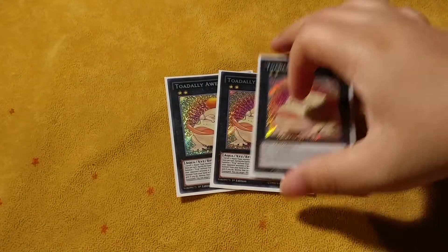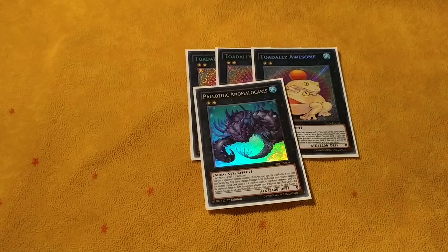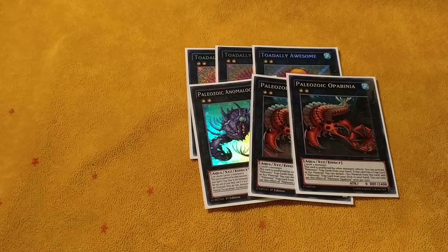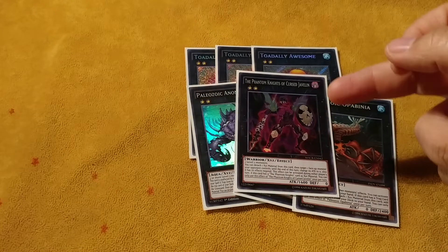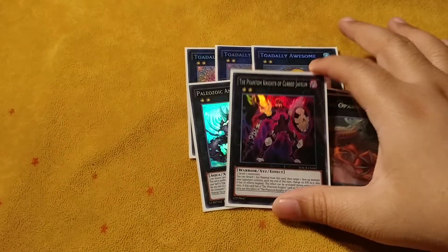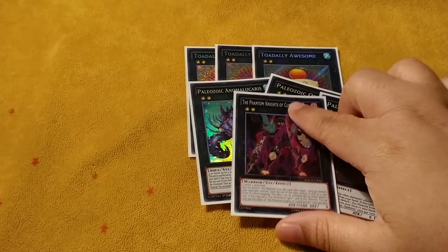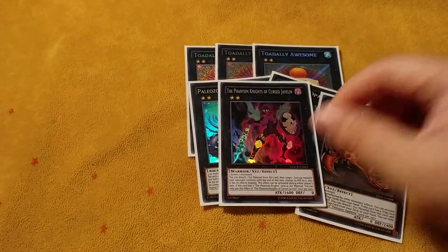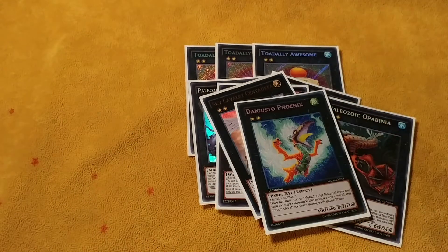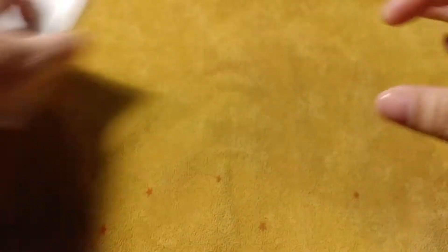Extra deck: three Toadally Awesome of course. One, two Opabinia — I bumped it up to two; I was playing one and one, but two felt like the best number. MVP of the extra deck other than Toadally Awesome — if you guys don't know what this does, it puts the monster to zero and negates their effect, so you can hit them for a lot of life points. Sky Cavalry and Gustos Phoenix — I feel like those are all mandatory.